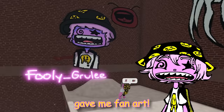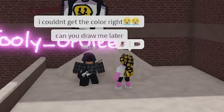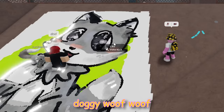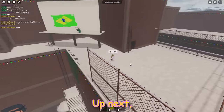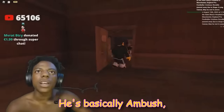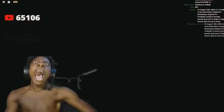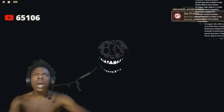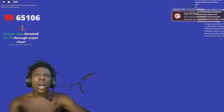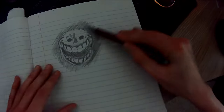He gave me fan art! I look cool — he even drew Flea in there. Can you draw me later? It's a little doggy — woof woof, that's pretty neat. All right, up next we have another monster from Doors: Ambush's little brother, Rush. He's basically Ambush but he doesn't really go back and forth as much.